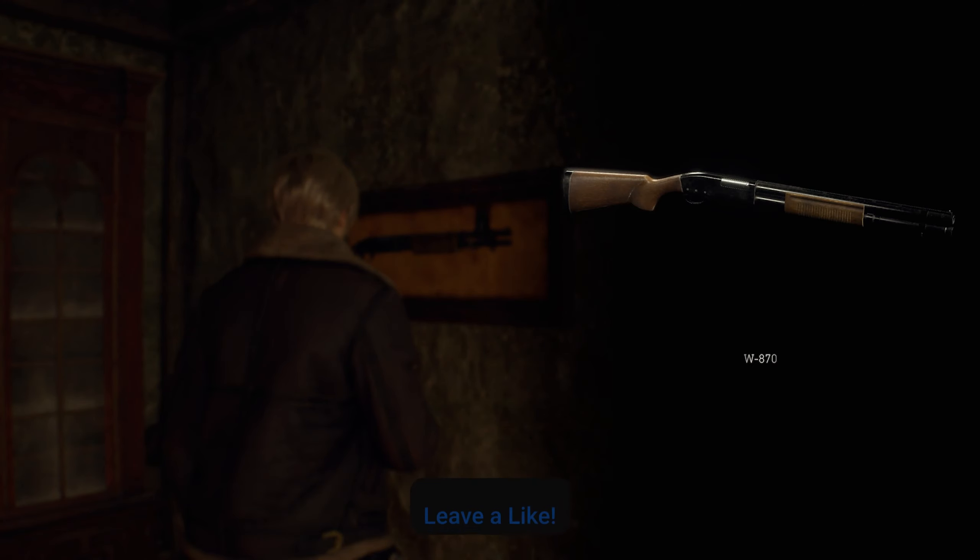In the back you'll be able to grab this shotgun off the wall. So there you go — this is how you get the W870 shotgun here in Resident Evil 4. If you guys have any other questions, make sure to leave them down in the comment section below, and we'll see you guys in the next video.